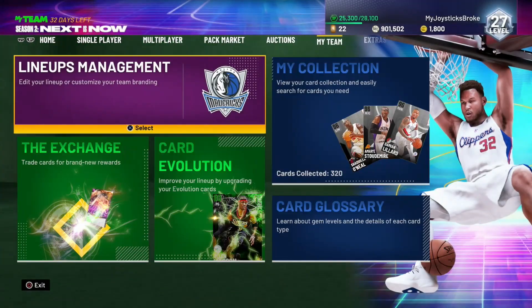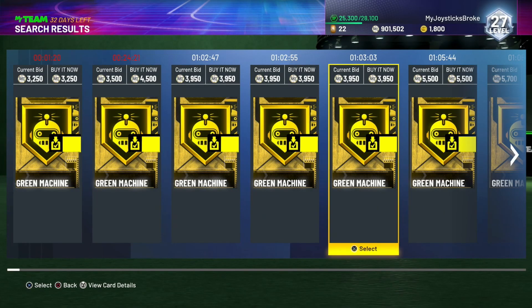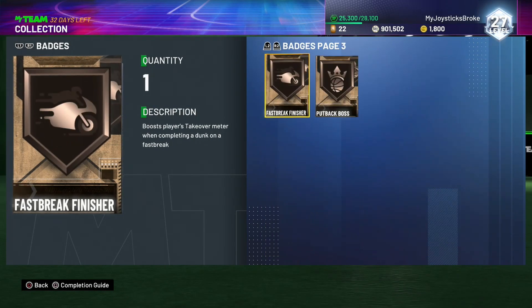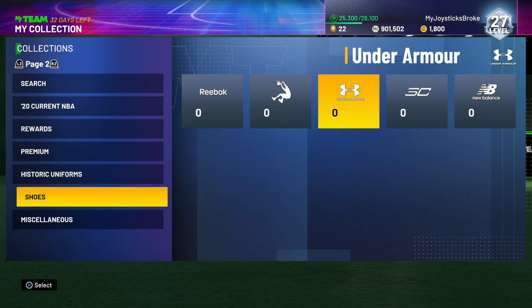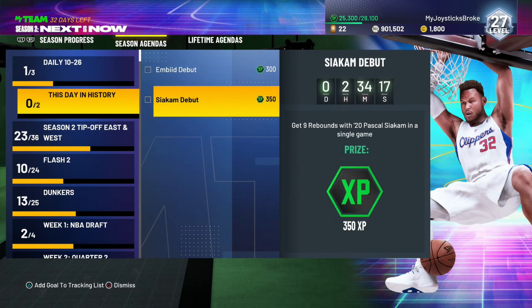Before the season ends, I always go to my badges and sell all the ones that have value. Sometimes I do keep badges in case I pick up a card that might need them. For shoes - if you want to quick-sell shoes, save a couple for the season agendas in case you need to apply a shoe. I'm at level 27 and I'll eventually get to these challenges.